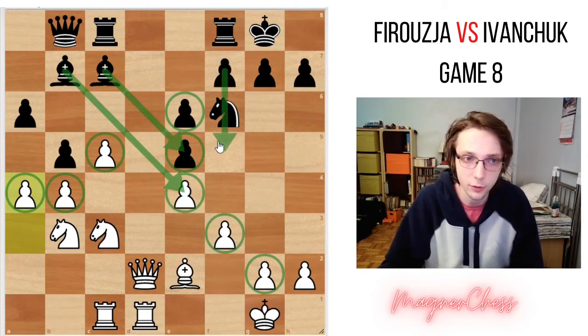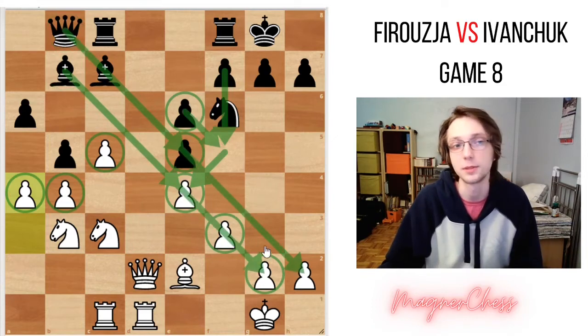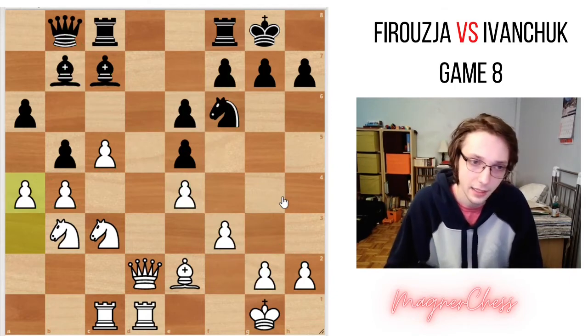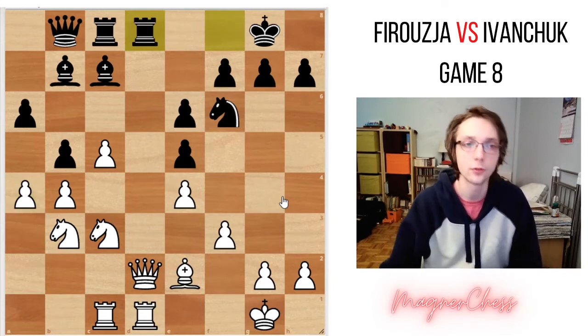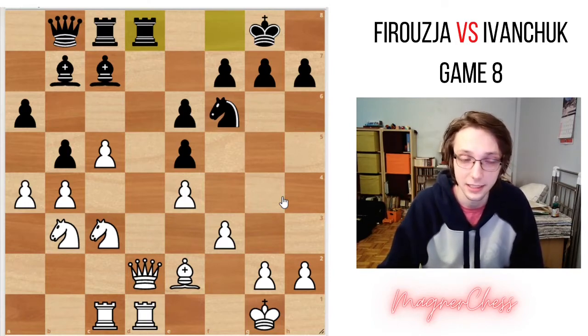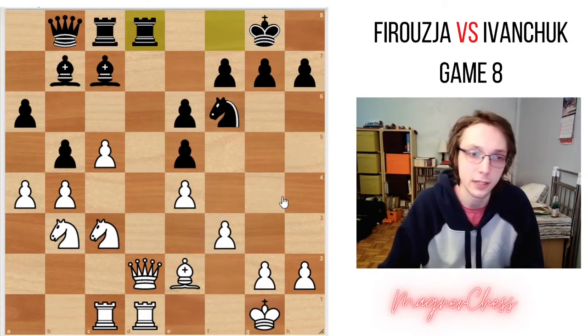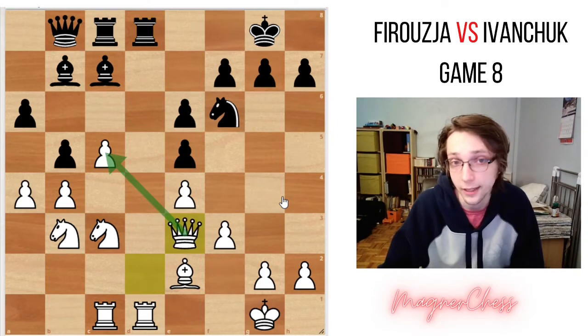Black's plan is going to be to try to play f5, to trade or to undouble his own pawns, and then to unleash the latent potential of his bishops. That's the plan for black. Now Ivanchuk plays rook f to d8 to attack the queen, putting the rook on the open file. And as of move 20, we have a completely new position — they played 20 moves of theory, which is impressive, but considering it's the Sicilian, it's happened before.